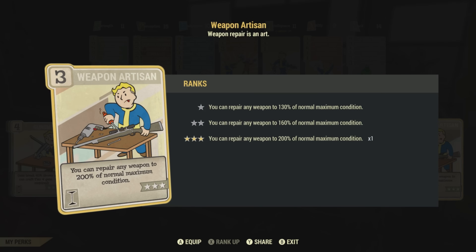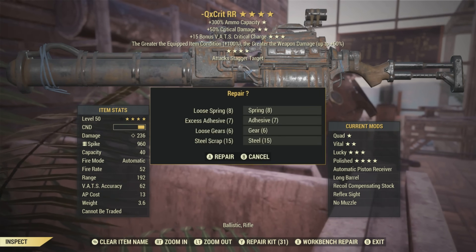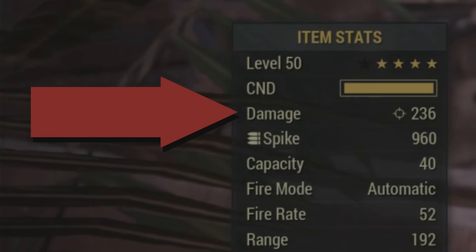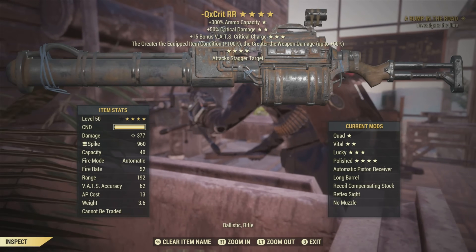This makes the Weapon Artisan perk very useful for this mod, since it lets you repair weapons to 200% condition. So you'll be doing a bit of extra damage — more than just a little — up until your weapon degrades below 100%. You can see the difference it makes is more than a little bit, though of course it will go downhill the more your weapon degrades.